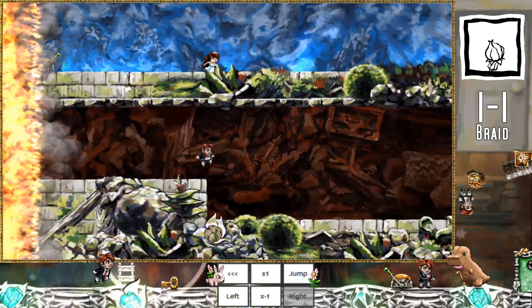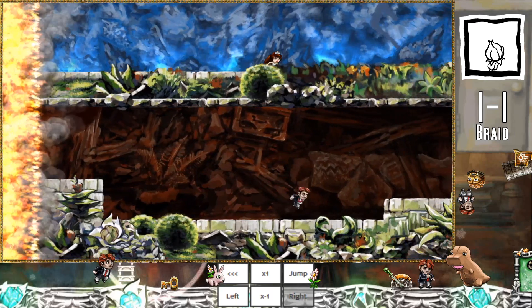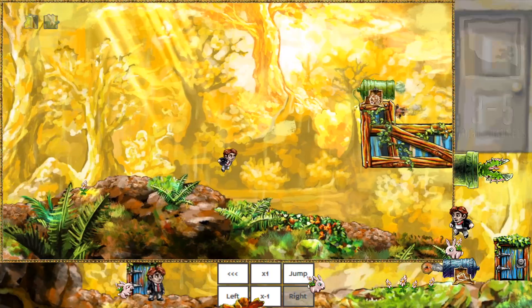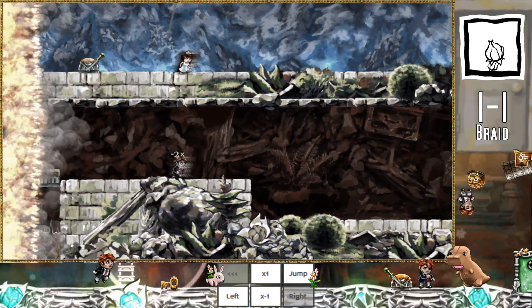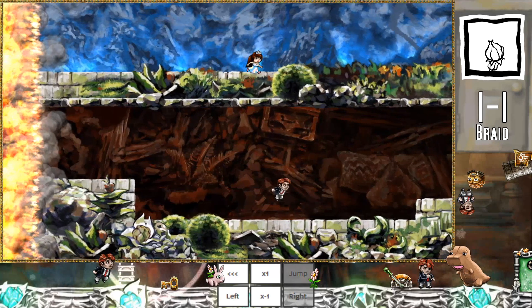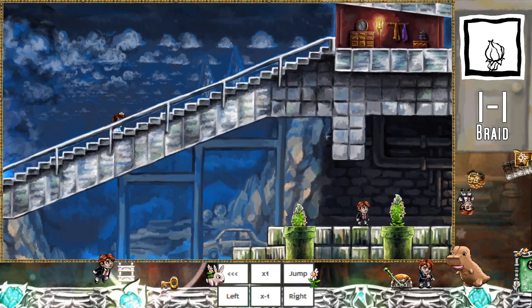Last but not least is momentum. After a ground or ledge boost, including TAS jumps but excluding maximum X, you should always jump once as soon as you can. This is the most noticeable when performing multiple jumps on downward slopes, and it's most important in, for example, fast 1-1. This momentum jump keeps your speed higher for slightly longer and can often be the deciding factor in hitting the fast 1-1 cycle.